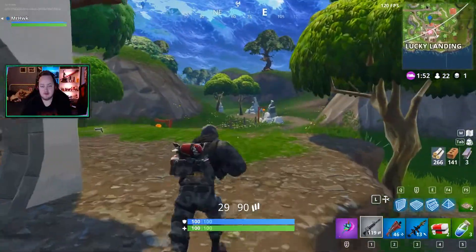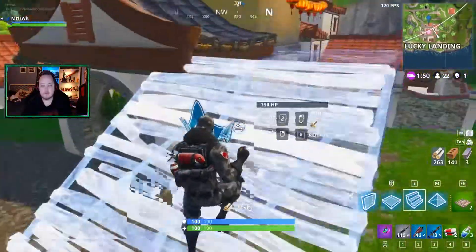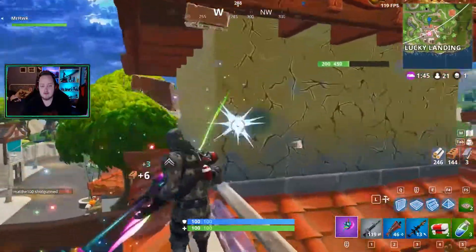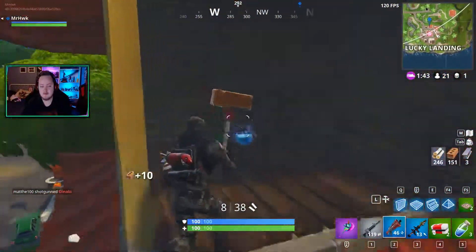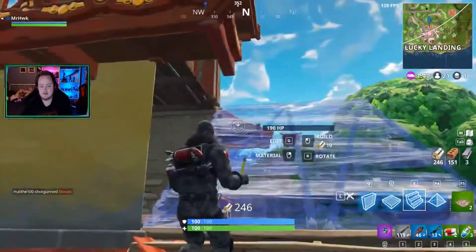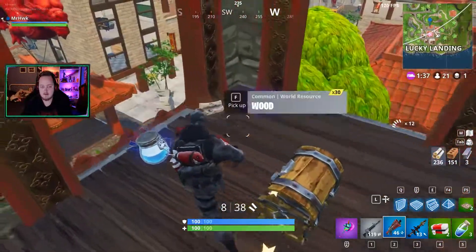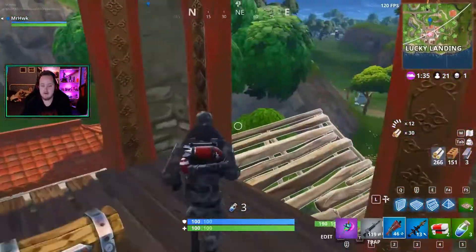I'm going to drop that sniper for the medkits. I'm going to check this tower he was by, because it looked like he was taking down a tree to get up on the tower. He wasn't here. We have a shield in here. There's a chest over me.